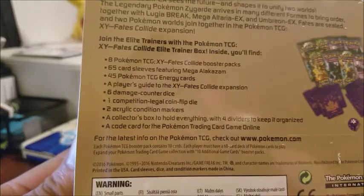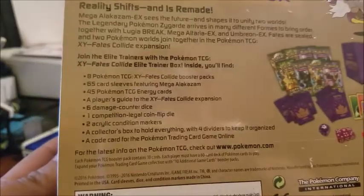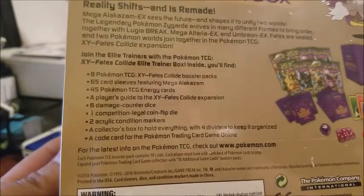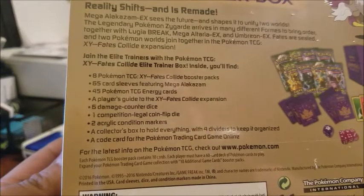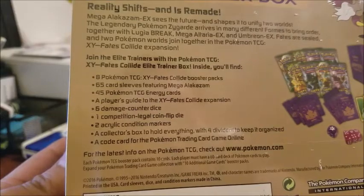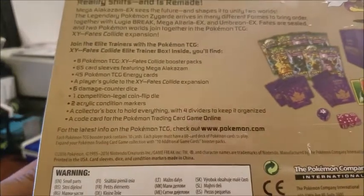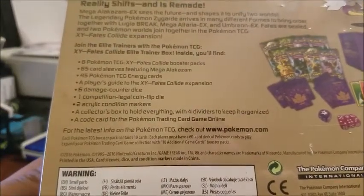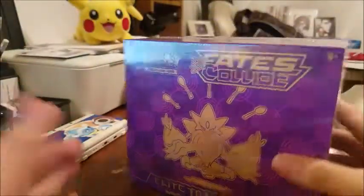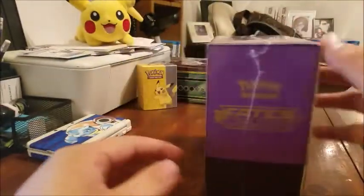What comes in the Elite Trainer Box: eight Fates Collide booster packs, 65 card sleeves for Omega Alakazam — really cool picture — 45 Pokemon energies, a player's guide for the expansion, six damage counter dice, one competition-legal coin flip die, two acrylic condition markers, a code card, and of course the box itself comes with dividers. I'm so excited, so we're gonna go ahead and get going.